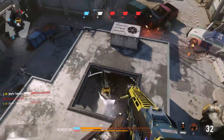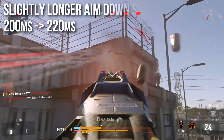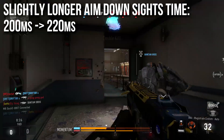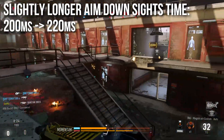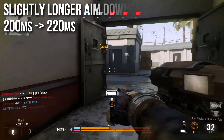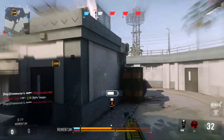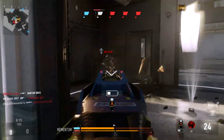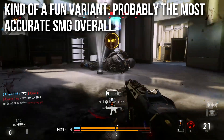Unfortunately the aim-down-sights time is also nerfed. We have a slightly longer ADS time from 200 milliseconds to 220 milliseconds — a 10% increase — but it's not that big of a change; you probably won't notice it. If it is a big deal, you can put a quick draw grip on there and that will completely fix the problem.